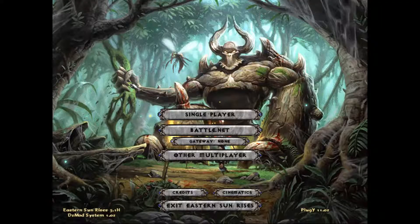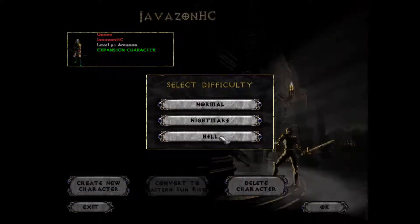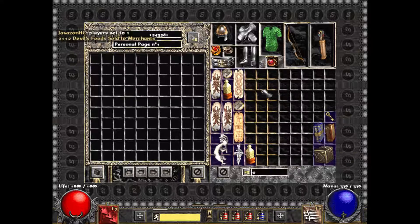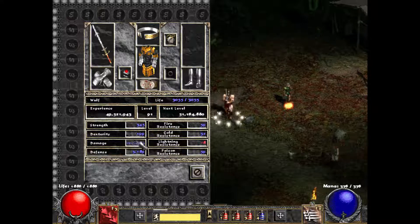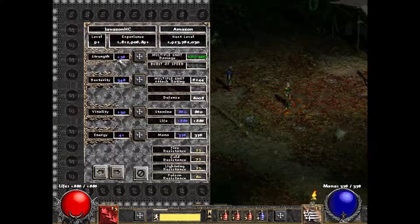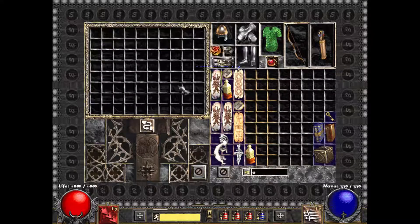For anyone wondering, this is what the title screen and character screen originally looked like. We changed things by going into the code and modifying the pictures. This is what the normal inventory looked like — it had all those squares. The mercenary screen also looked pretty old and clunky. The Horadric Cube had all those squares too, which looked bad, so we got rid of them. The character screen just looked old and outdated, so we changed it. Those were the user interfaces we changed — they look a lot cleaner now.